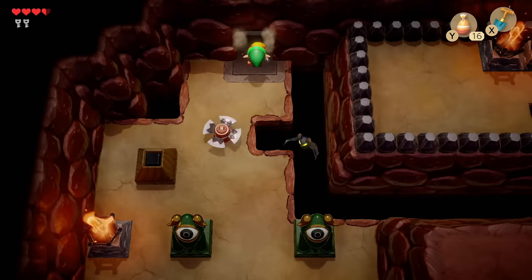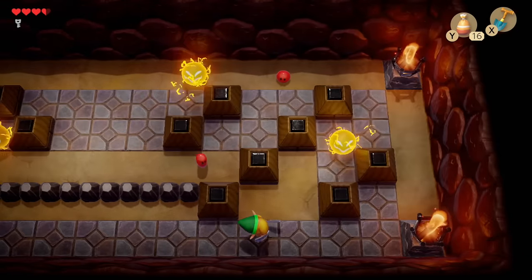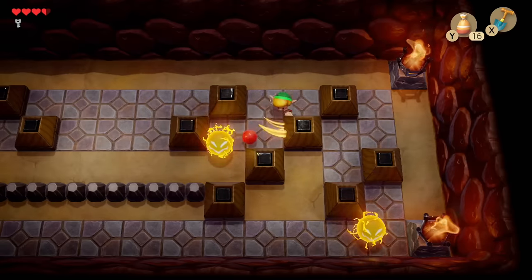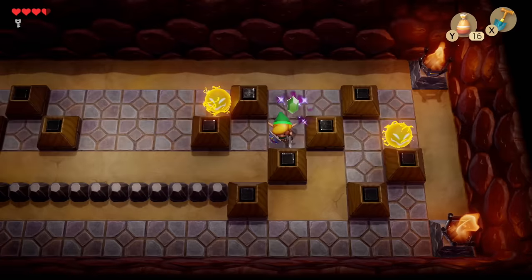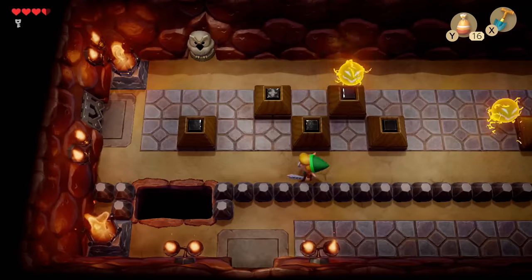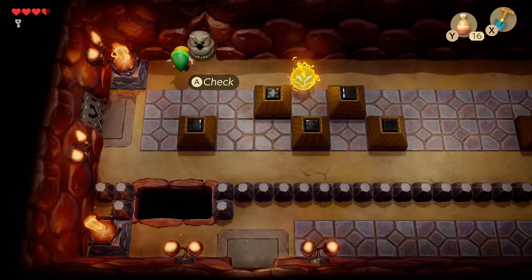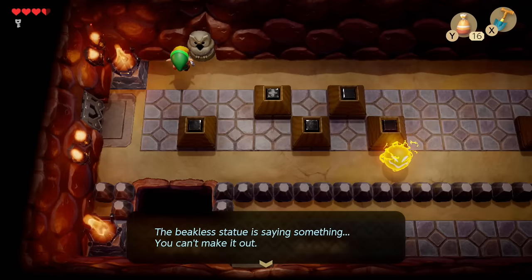Now we're going to head to the north and use our key on this door right here. It's worth mentioning that I am going to explain things about the dungeon and show you pretty much the most effective way to go through. Right here is an owl statue. Inside of a dungeon, alongside the map and the compass, you're going to get the owl's beak which is made of stone, and then you're going to be able to speak to the owls — they tell you secrets and hints on how to progress through.